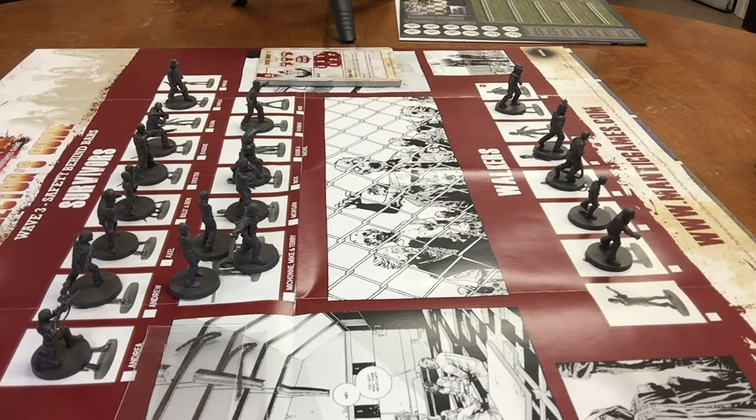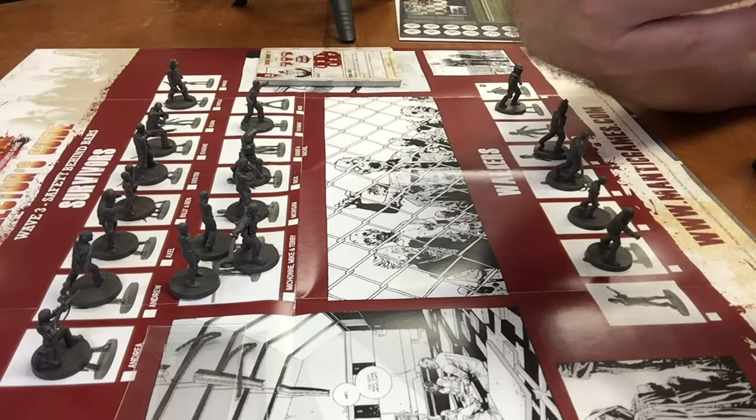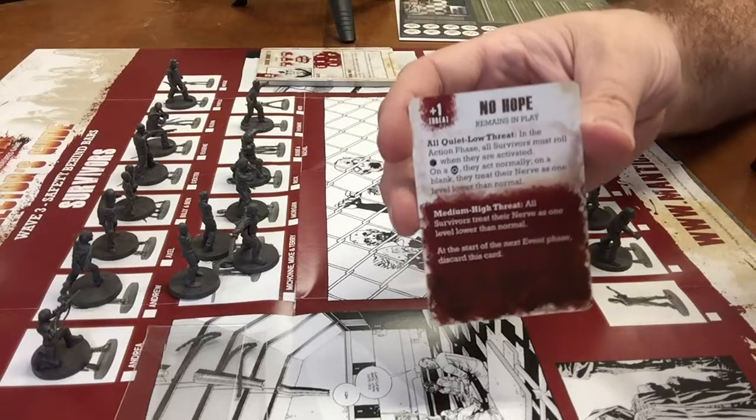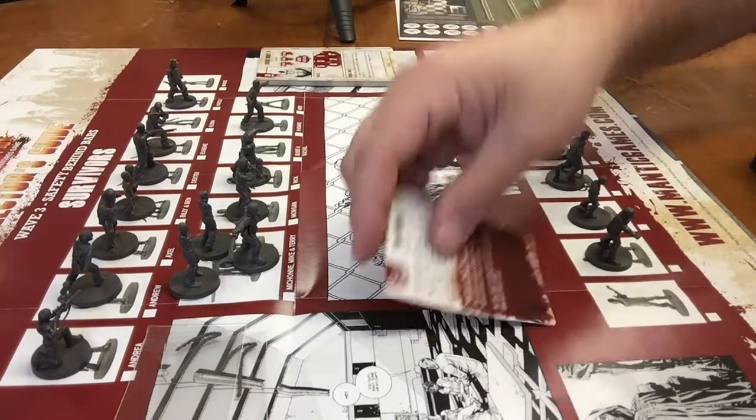We will now move on to the new event cards that come with this set. We have No Hope — this remains in play. All quiet, low threat. In the action phase, all survivors must roll the badge dice when activated. On a badge they act normally; on a blank, they treat their nerve as one level lower than normal. Once it's pulled, it stays out the whole game.